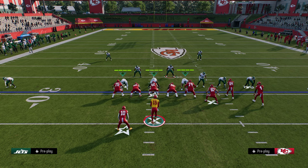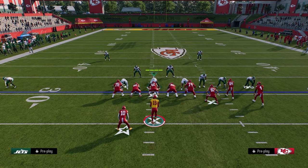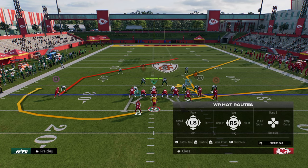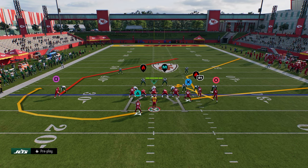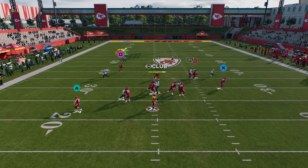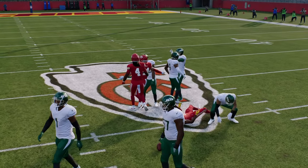You don't have to just do it on the corner route — you can do it on a post route too. So let's say a post route here. I'm going to stem him down, and while I'm holding L1, I'm going to hit R1. That's going to glitch the route, and now you see this is a super good man-beating route over the middle of the field. I like post better for man.